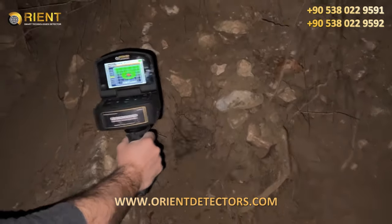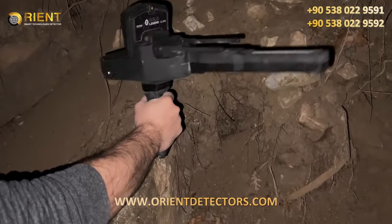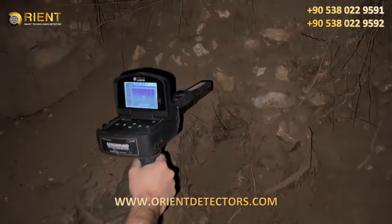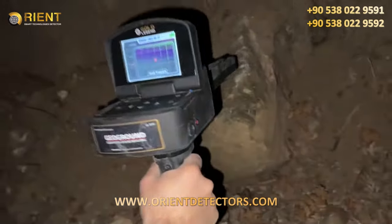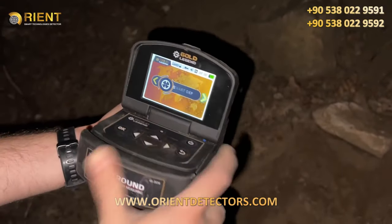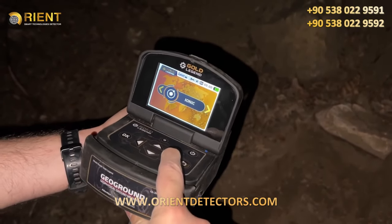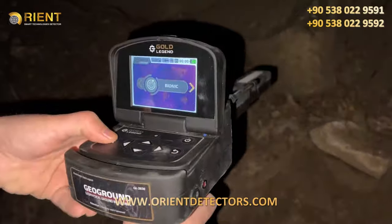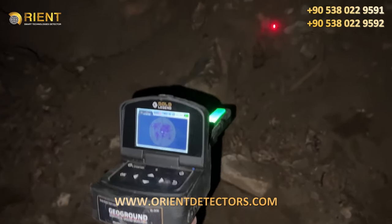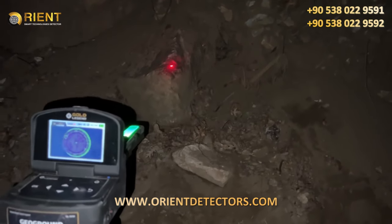The metal detector is receiving very strong signals at this point — it must be a very valuable treasure. Now the metal detector sends a signal to the other side to tell us if there is a treasure. The metal detector sends the signal to the laser point, which detects and informs us if there is a treasure here.